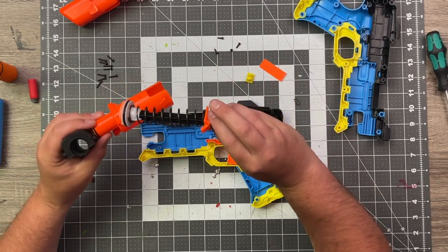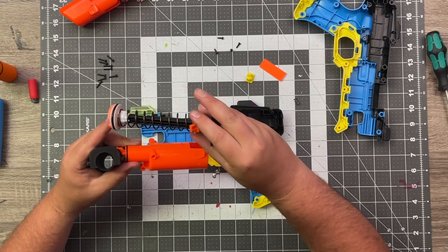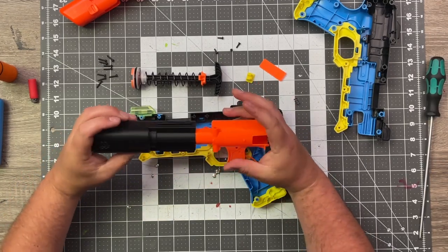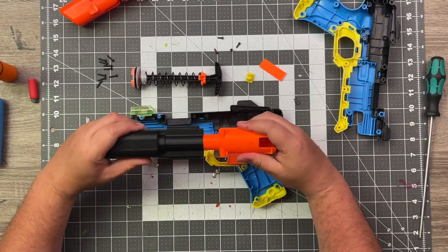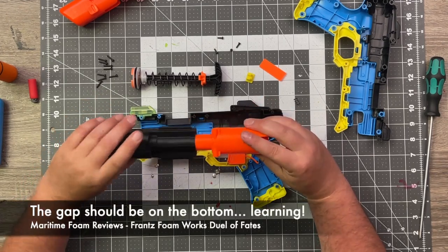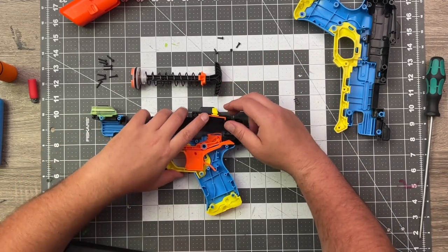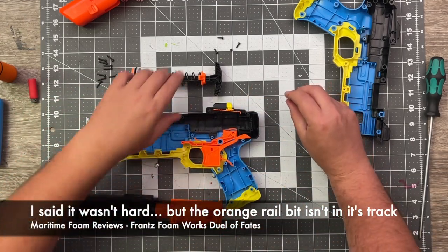I'm getting a closer look at the internals than I had planned. There's a plunger head that looks like it clips on the end — I don't know if we can unscrew it for easy spring changes, I haven't looked. We have that installed now — we pressed it in, lubricated it a little, and rotated it so the gap on the top lines up at the top of the blaster. Let's see if we can put things back in.